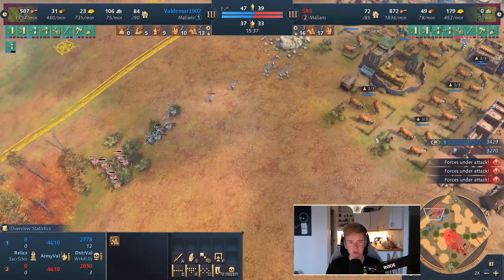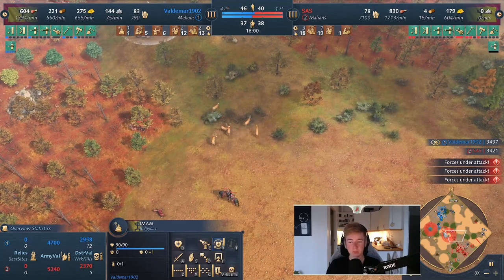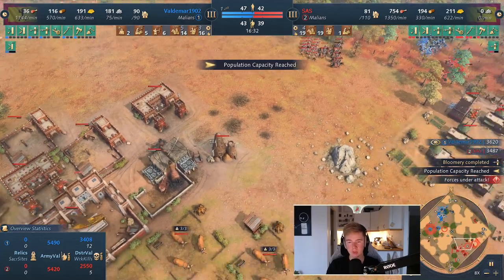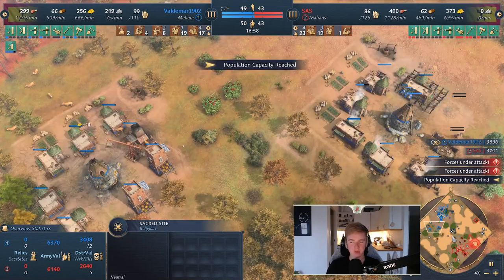In our base we still have units to defend, and now we're building up an eco advantage. We're taking relics and then we're going to finish the game pretty soon. We have map control and we have some different win conditions we could go for — we could go sacred sites and put keeps all over the map, but we want to finish the game before that. So what's going to happen is we're going to take a very important fight.